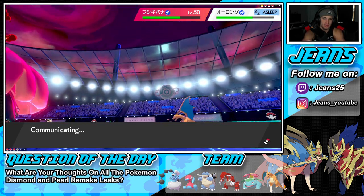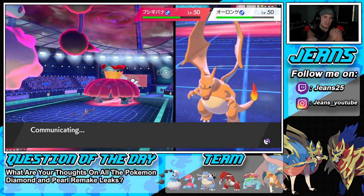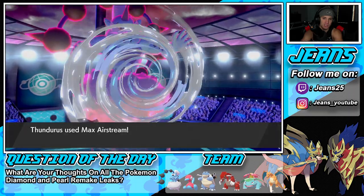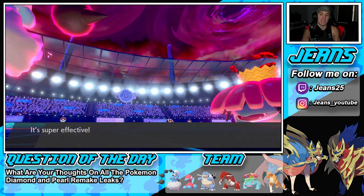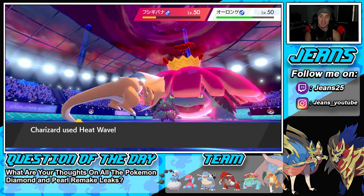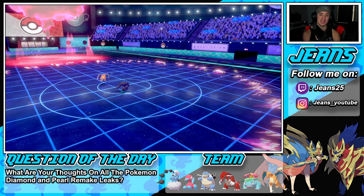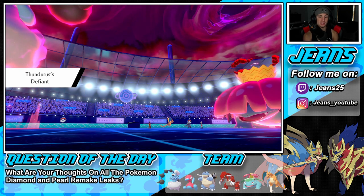After we get rid of Venusaur we just have speed on deck. He doesn't swap, so we pop the Airstream and this Venusaur goes down — even if he eats it, Charizard now outspeeds and Heat Wave flies through. It connects! But wait — Heatwave doesn't KO? Get out of my face Venusaur! He gets a speed drop but gives me the Defiant boost, which we absolutely love. Luckily my Thundurus was able to eat the hit. We love the Defiant!